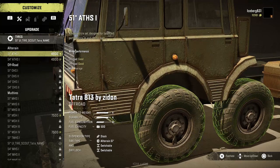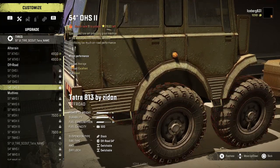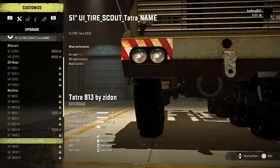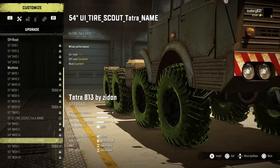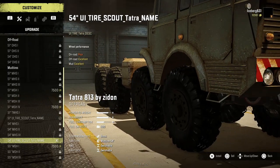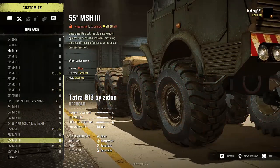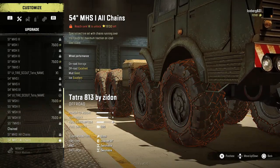For the tires we've got all the tires from the base game, however there's been two custom tires added. The first one is a 51-inch and apparently this is the actual tire that the real truck uses. Lower down we've got the 54-inch which you can use once you've raised the suspension. We've also got the CAT and Tega tires as well, and then there are two chain tires.